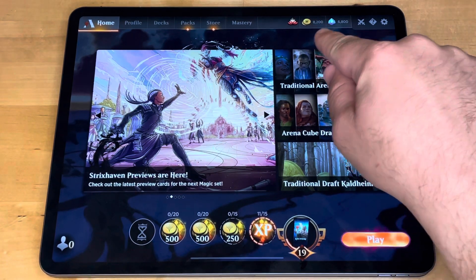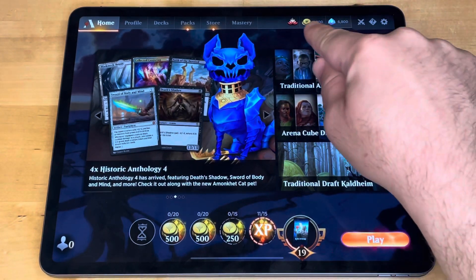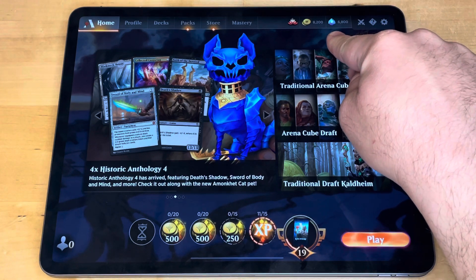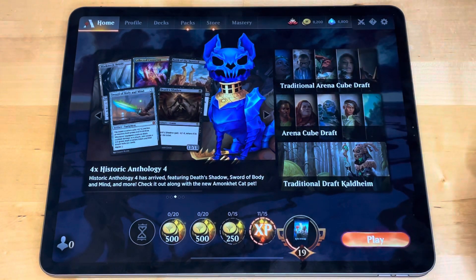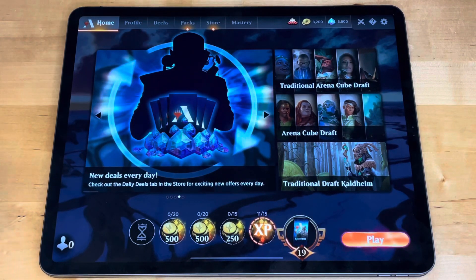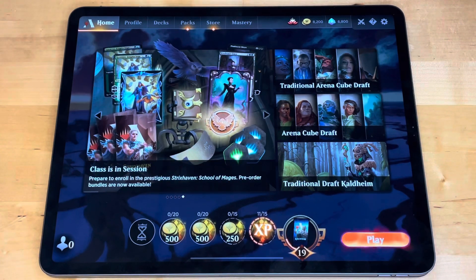Gold is one of the two currencies in the game. You can see it's represented by these gold coins with the planeswalker symbol on it, and right next to it are gems — the other primary form of currency. You can get either of these by paying real money, but there are certainly ways to do it for free without ever spending a single dollar. You can relatively easily make it to the highest levels of competitiveness by being fully free to play.